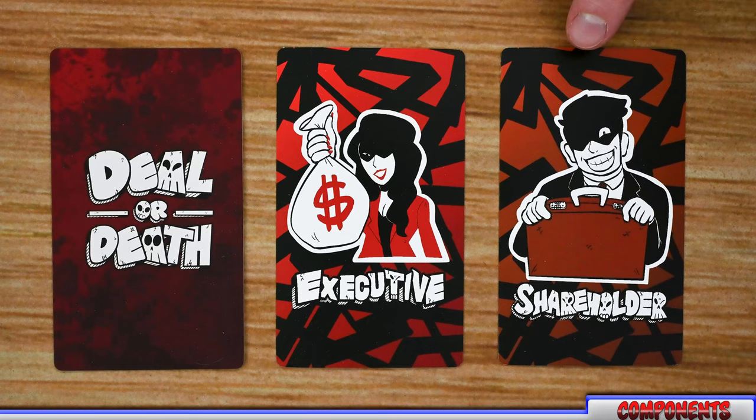On the other side you're going to have a number of shareholders, based on the number of players. Each shareholder is trying to make a deal with the executive that is on the winning side. If they pull that off, they win along with the winning executive. If neither executive wins or they tie, all shareholders lose. Shareholders are also competing with each other to have the most paper clips, and the shareholder on the winning side with the most paper clips becomes the majority shareholder.